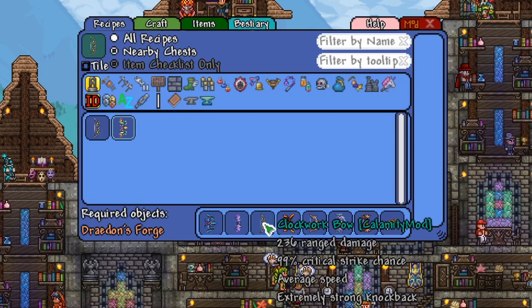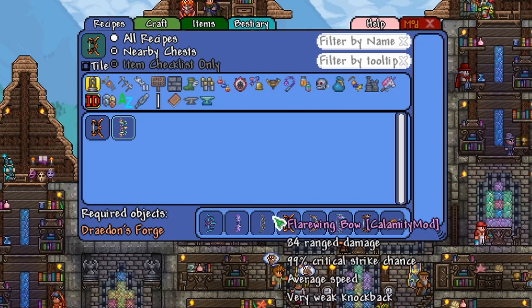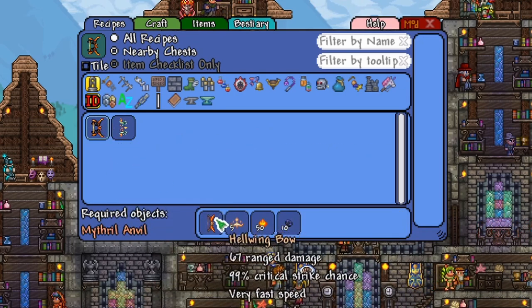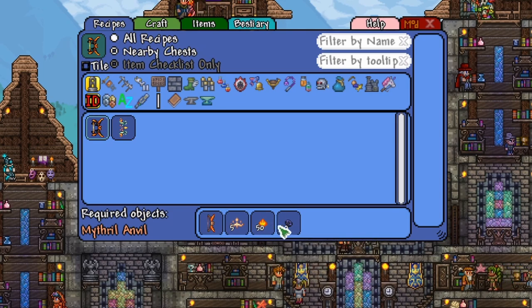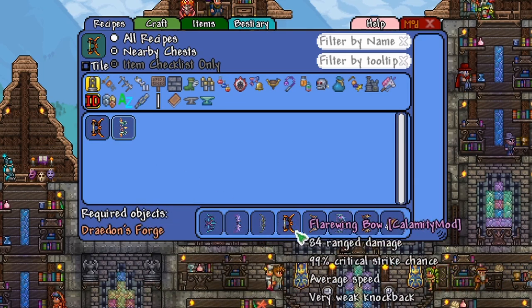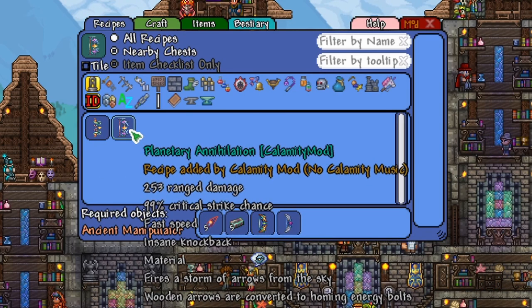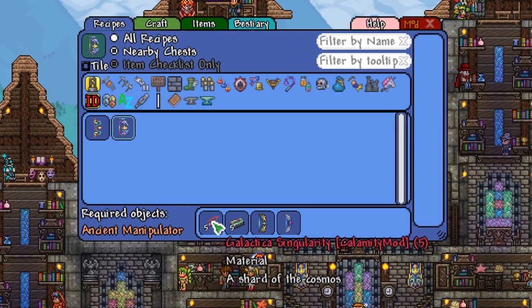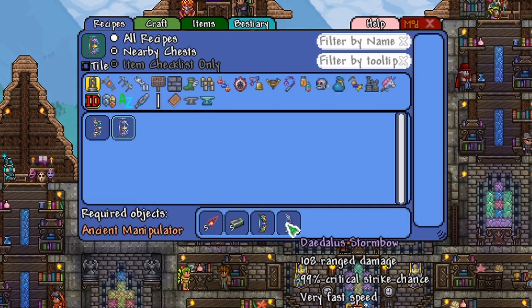The Clockwork bow is pretty simple — it's just Cogs and Luminite. The Flare Wing bow is something you can get really early Hard Mode, and it's a really good upgrade to the Hell Wing bow. It needs Essence of Sunlight, Living Fire, and Obsidian. Gale Force is pre-Hard Mode; you just use Aerolite. The Planetary Annihilation is an early post-Moon Lord weapon. You need Galactica Singularities, Luminite, the Cosmic Bolter, and the Daedalus Storm bow.